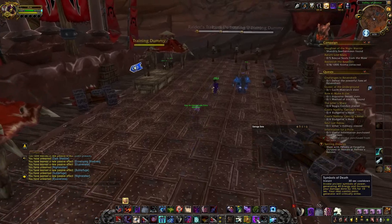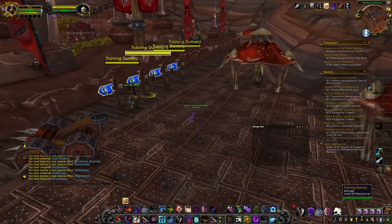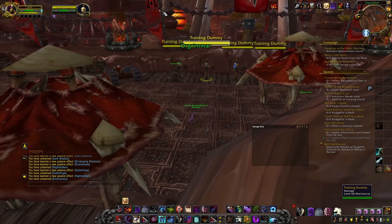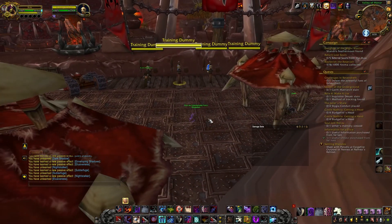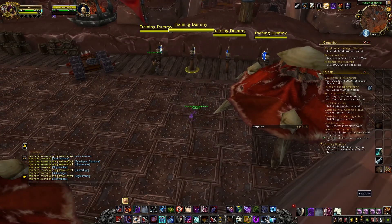Now we're going to be talking about the rotation. I have a macro set right here that pops Symbols of Death and Shadow Dance — it's basically for an opener so you can get a cooldown with them thinking you're using damage. You always want a macro that has that, you don't want to automatically pop everything. So I have this: it pops Symbols, Shadow Dance. I usually get the trinket then reset and get the rest of your damage. The opener is going to be a Cheap Shot into a Shadow Dance — your macro here that gives you Symbols and Shadow Dance — and then Sepsis, Shadow Strike.